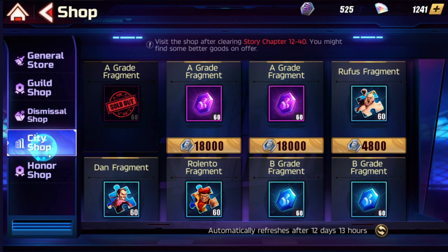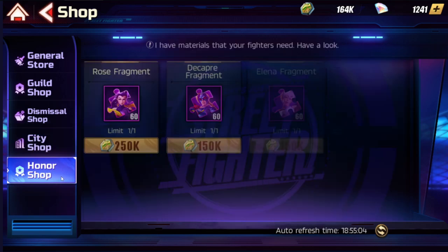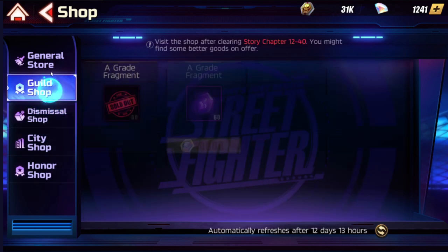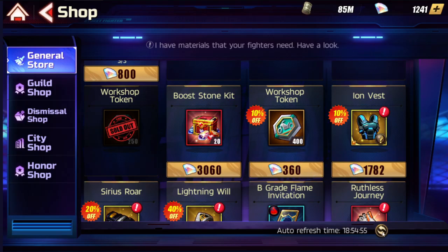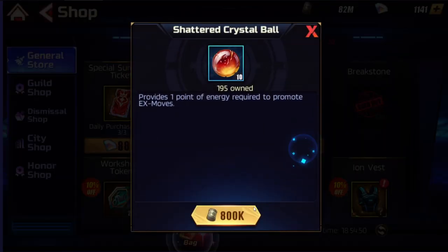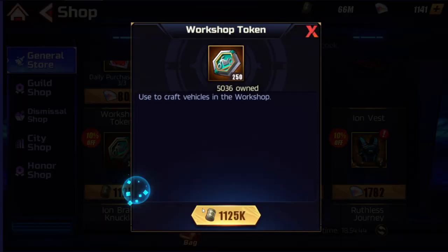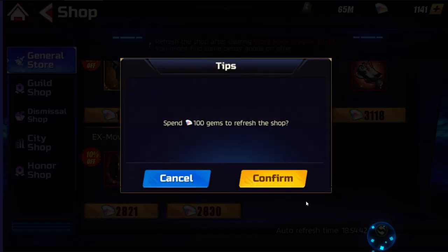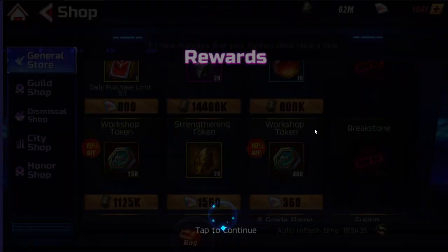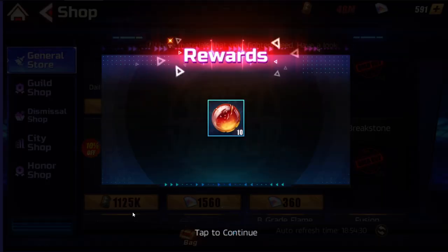In the shop also buy gear fragments, jewelry, and in the honor shop focus on roses. But here's the most essential tip: you can use 100 gems to reset the shop, and that is crucial for farming breakstones. Reset the shop with your gems and get those breakstones — restart a few times if you need it. I need overall 300,000 breakstones to fully build up certain stuff, so it will take a while but it's definitely worth it.